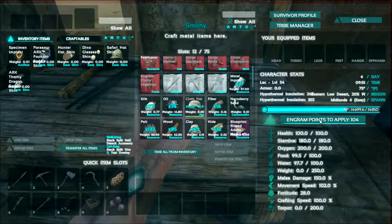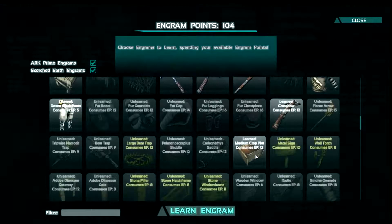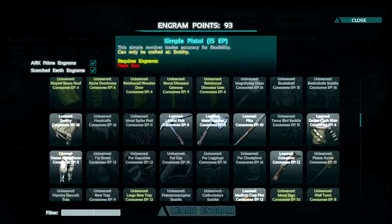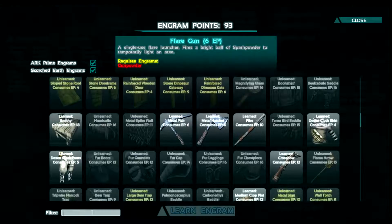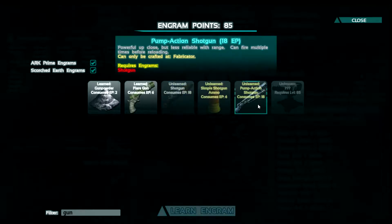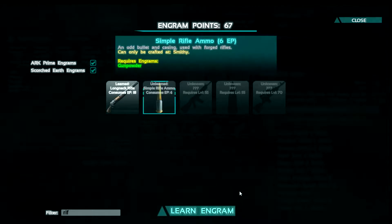I'm gonna learn sword, because I prefer the sword to the pike. Where are you in here, sword? Takes 50 metal ingots. And then I need flare gun — flare gun needs gunpowder. Learn gunpowder. Learn flare gun. I don't want the shotgun — I didn't even know a pump action shotgun was a thing. Next I want the long neck rifle and simple rifle ammo. I've never tried the sniper rifle, always kind of wanted to see one of those.